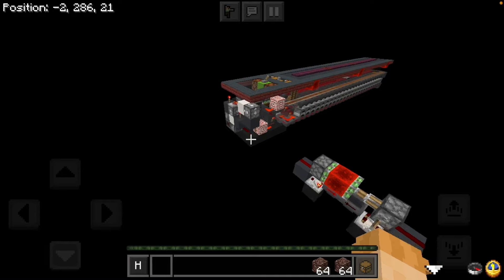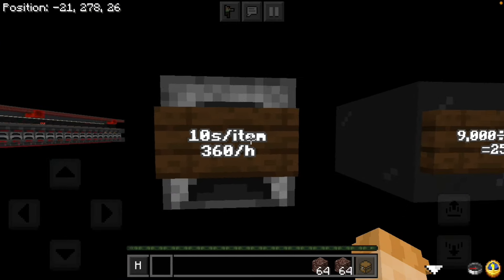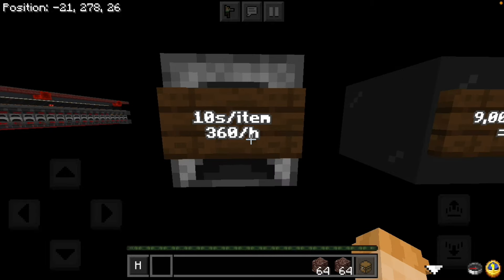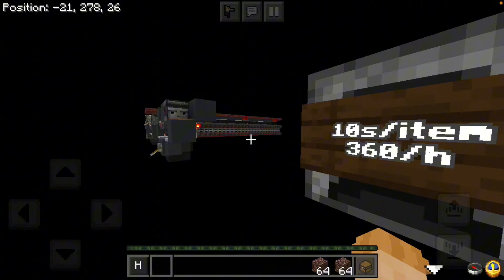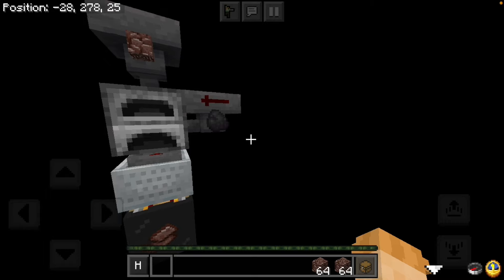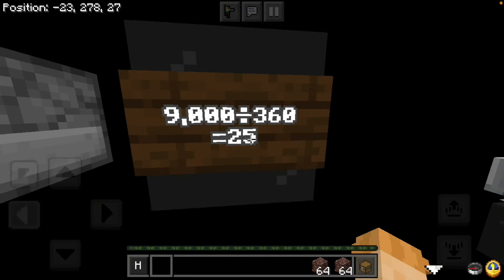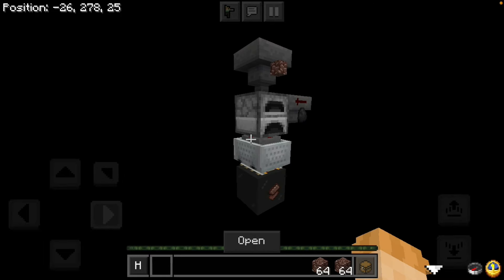But why do we need a furnace array? One furnace takes 10 seconds to smelt a single item — that's 360 an hour, which really isn't a lot and that's very slow. So to maximize what we can, let's look at how fast a hopper can input items, which is 9,000 items an hour. If we have 9,000 and divide it by 360, we get 25, which means you need 25 furnaces running to equal hopper speed.